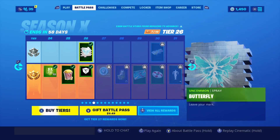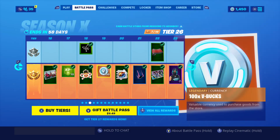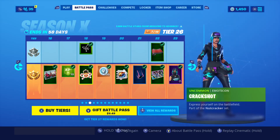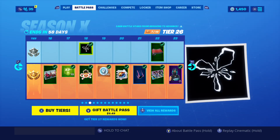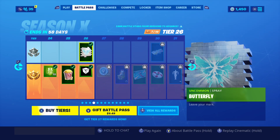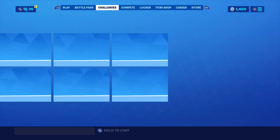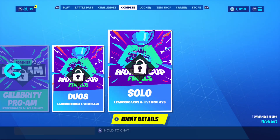It's free — you guys do not have to have the Battle Pass, but you have to be at tier 26 to unlock the butterfly. And tier 18 is the banner icon — that's free too. So tier 18 gives you the banner and tier 26 gives you the butterfly. They're gray unlocked so you don't need the Battle Pass. We also got the cube banner.